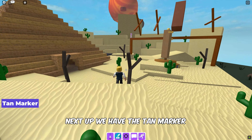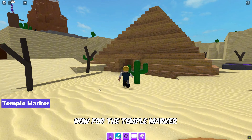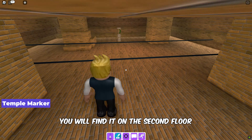Next up we have the tan marker — it is hidden behind the grime statue. Now for the temple marker, head inside the pyramids; you will find it on the second floor.